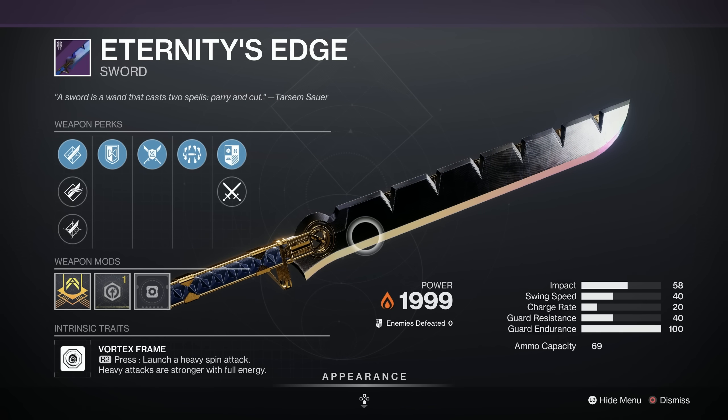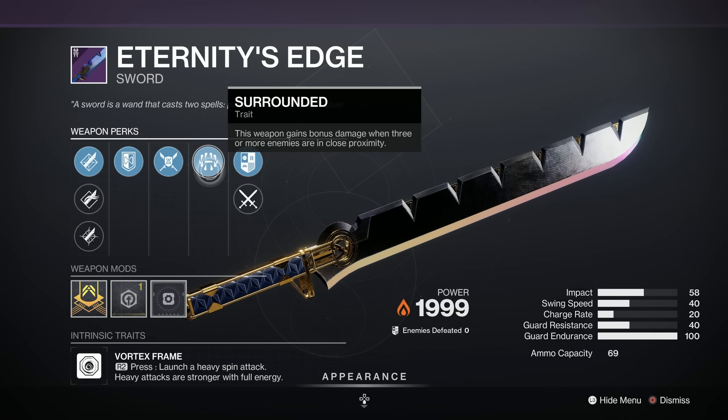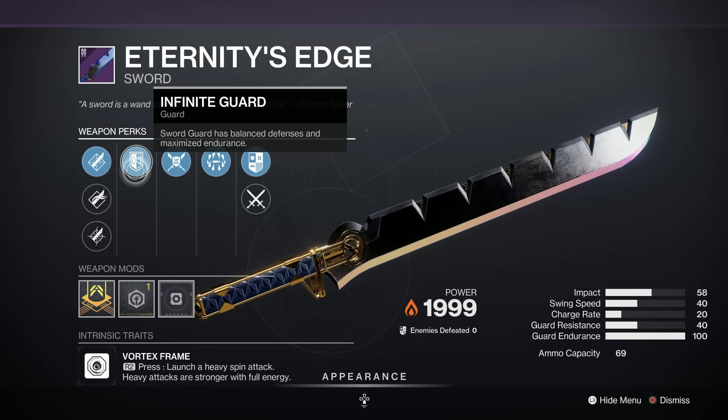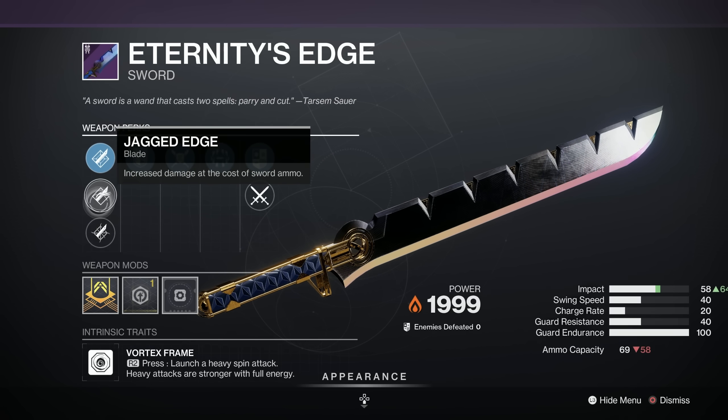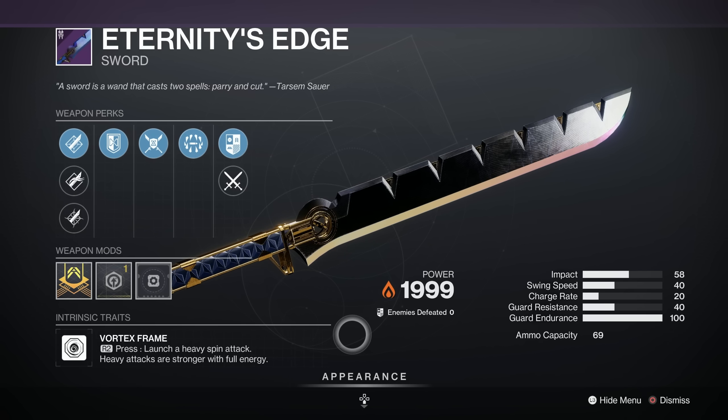Now with the class swords, starting with the Warlock as always — this is Eternity's Edge. This isn't bad, actually. It's not A unlike in GG popularity. Surrounded is generally a good one to have on a sword because you're always going to be surrounded. Energy Transfer, Infinite Guard, and a choice of Enduring Blade, Enduring Blade or Tempered Edge, with an Impact Masterwork. Nice.